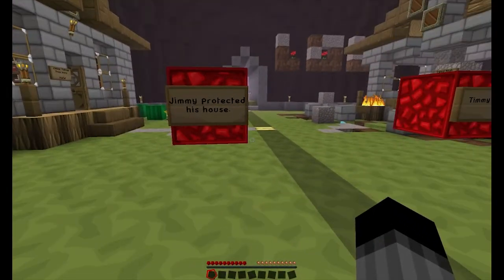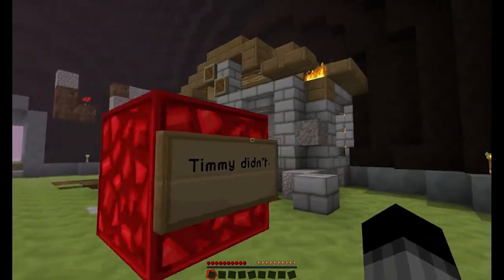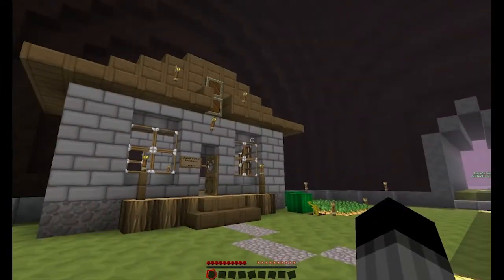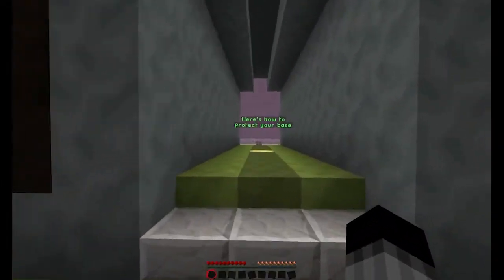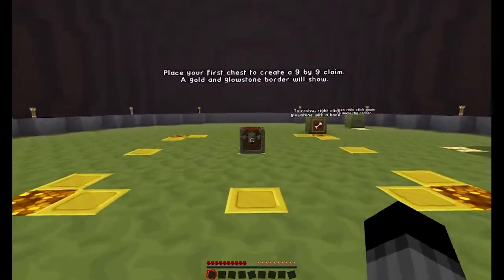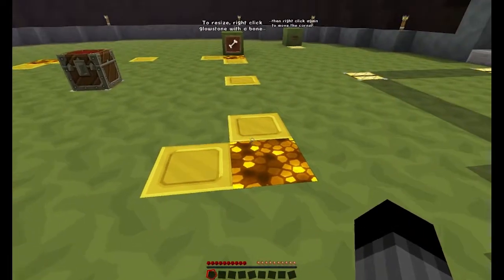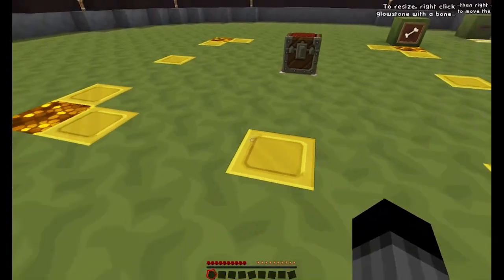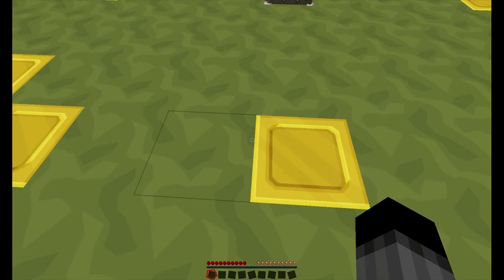They have area protection for your house. Here Jimmy protected his house and Timmy didn't, so Timmy's is burning. The very first time you put down a chest, you'll be given a 9x9 border surrounded by gold and glowstone — so you can see it. This protection extends from bedrock all the way to the very top of the height limit. Anyone who walks into this and tries to interact will get a message saying they don't have your permission to use that area.